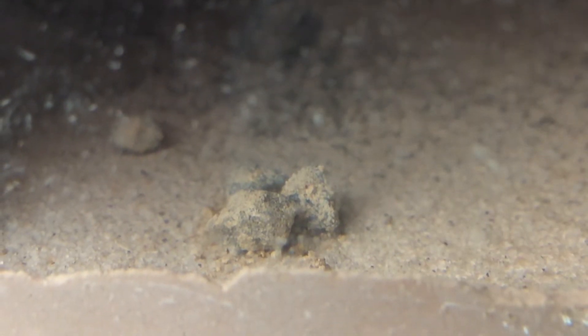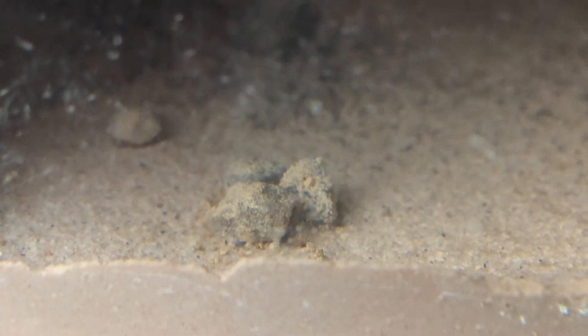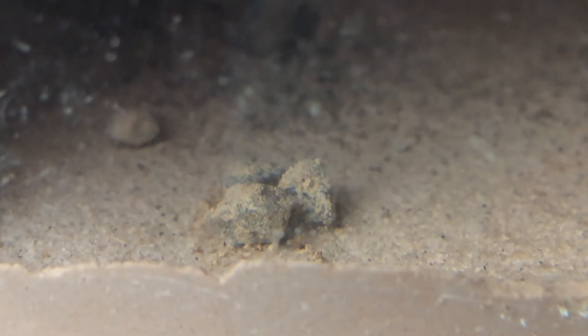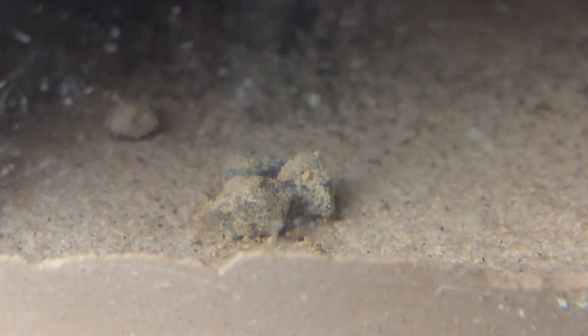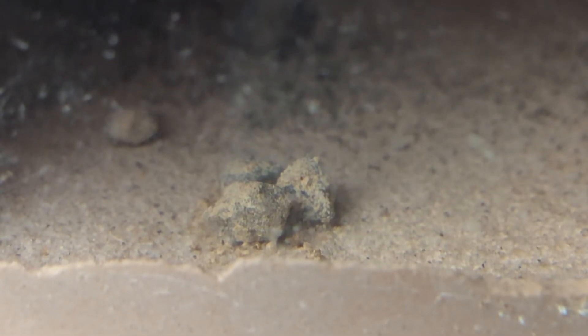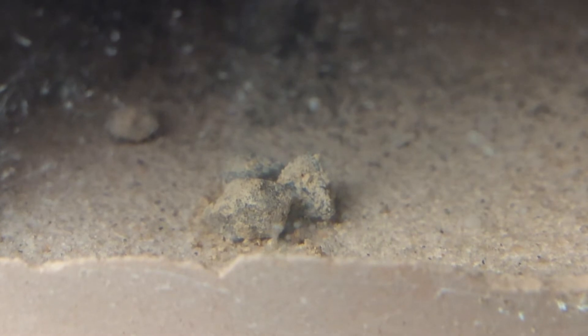If you're wondering what this may be, a worker — which I presume was a nanitic — died in that spot. I'm wondering if the workers placed it there instead of putting it in the garbage pile, because this will be their first gravesite. What confuses me the most is that this is actually the first worker I've seen die, since I read that workers typically only live a couple of months. Does the colony tear apart the workers and then put them in the garbage pile? I don't know.